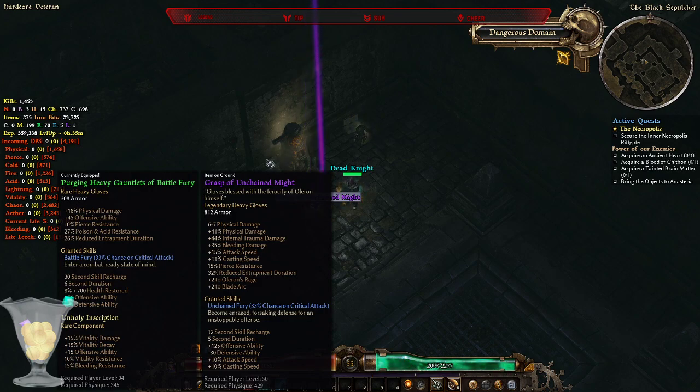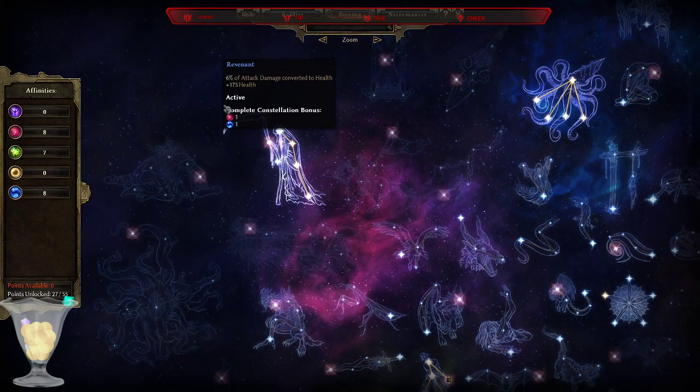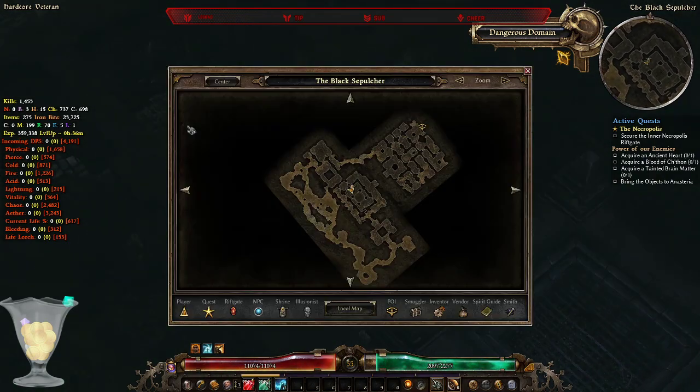The boss runs straight towards me — let's use Mark of Torment on him. There's also an elite. Let's move from the ethereal ground. Boss is dead. I got a legendary — Grasp of Unchained Might. It has flat physical damage from 6 to 7, boosts physical and internal trauma damage, bleeding, attack speed, casting speed, pierce resistance, plus 2 to Oleron's Rage, and a proc Unchained Fury which reduces defensive ability slightly but significantly buffs offensive ability and attack and casting speed. I'll definitely equip these gloves when I hit town.